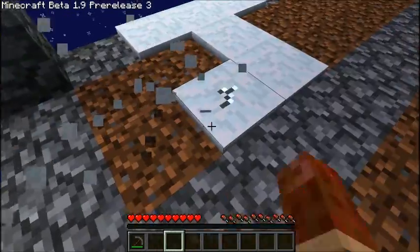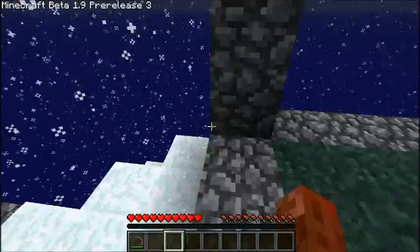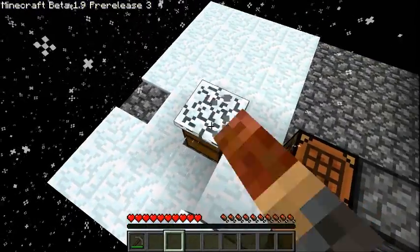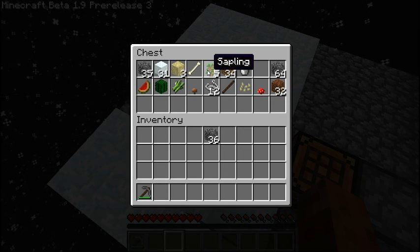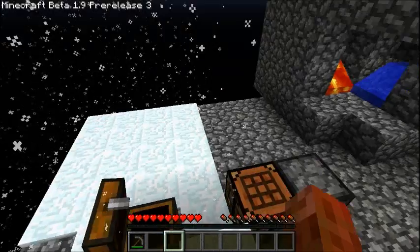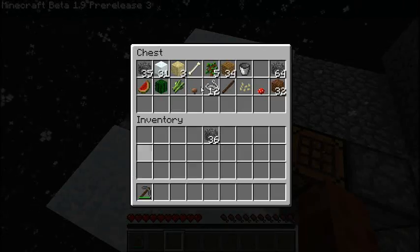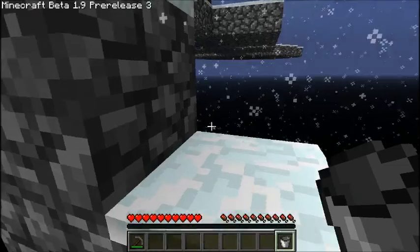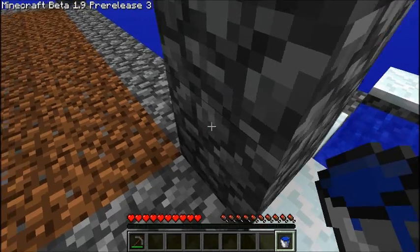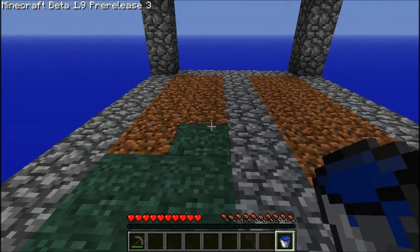I find it so annoying that we spawned in a snow biome. The pre-release part four came out today which is fun and awesome - it shows the new ender dimension called The End, which to be honest doesn't look amazing to me. Oh yeah, the bucket - but it doesn't look amazing, it's pretty much just some sort of new yellow block.